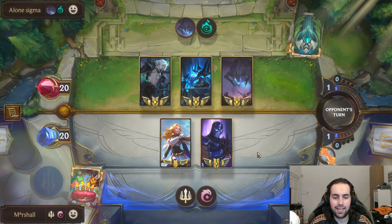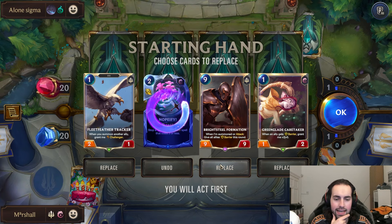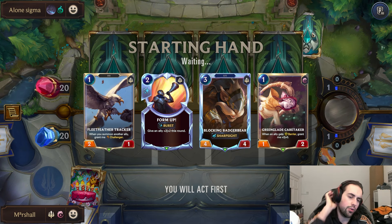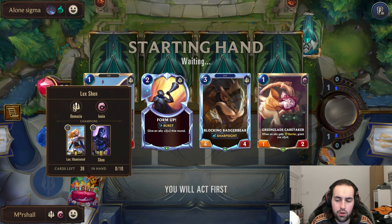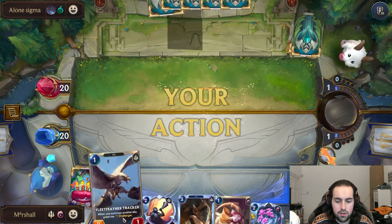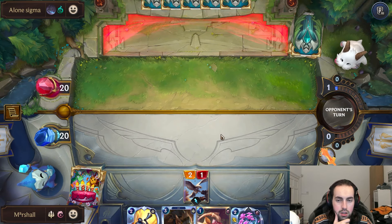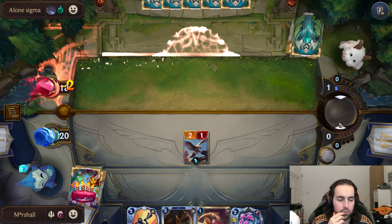Okay, Viego, Mordekaiser, and Elder Dragon - gonna be interesting. I'm hoping that in this game I can potentially find Lux, because out of the new cards Lux is the only one here. Because there's no J4 in Demacia anymore due to rotation, Lux is like the barrier champion from Demacia. I'm hoping we can try and get some value like we saw in the other game, which was pretty cool.